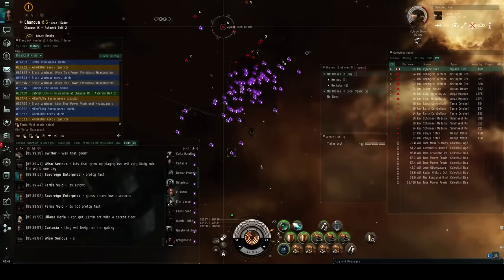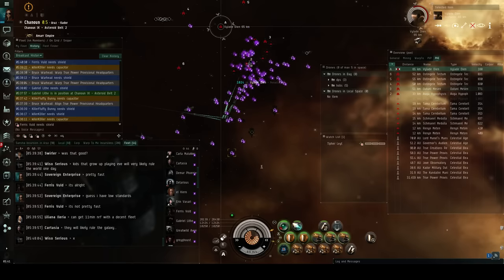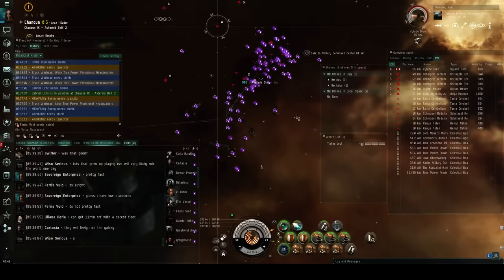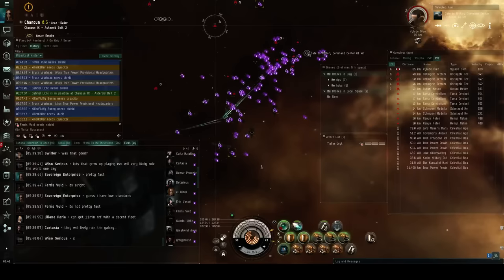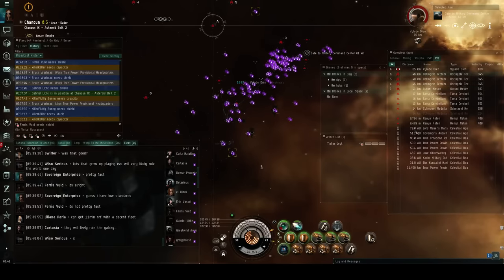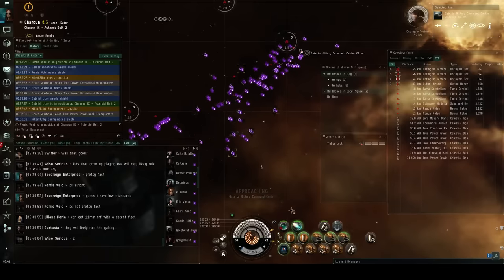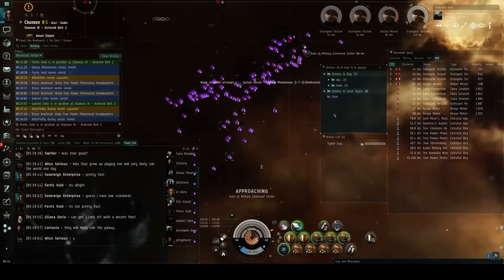The DPS ships — all the Vindicators — are already at the gate burning over there because they can track and kill all these things no problem. But for us sniper ships we have to sit still, so we're going to sit still, kill that, and once it's dead we're going to MWD over to the gate. Once everything in this pocket is dead we can move to the next one. And I totally forgot to launch my drones.